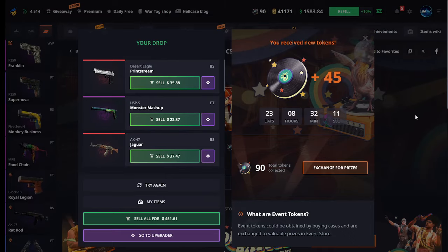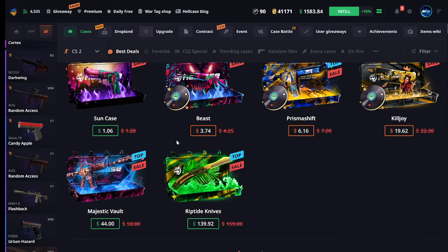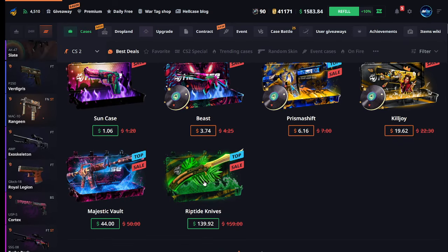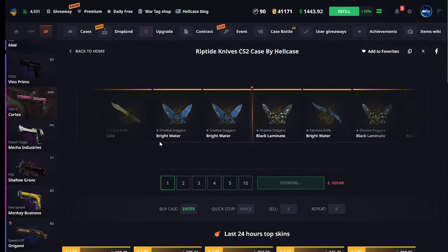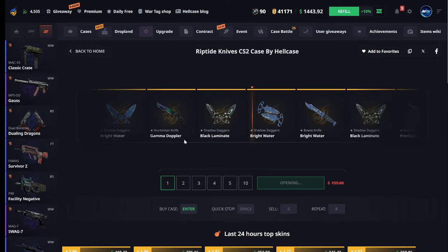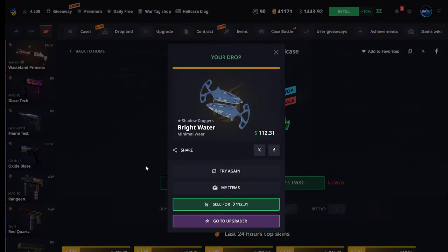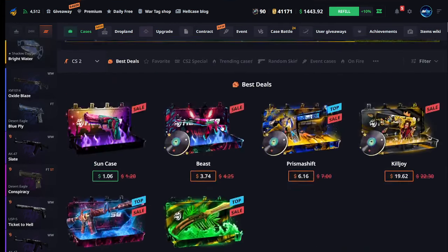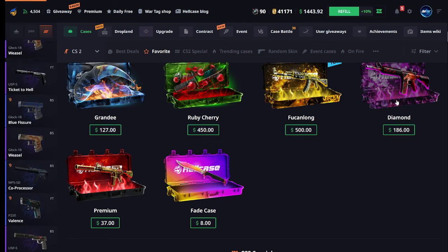It's good to get those tokens. Wait - no, no, no, this case is just draining our balance down to zero. Let's see if they have any best deals. Maybe riptide knives can do good - can give you something good. Shatter daggers, right? I don't know about these ones.